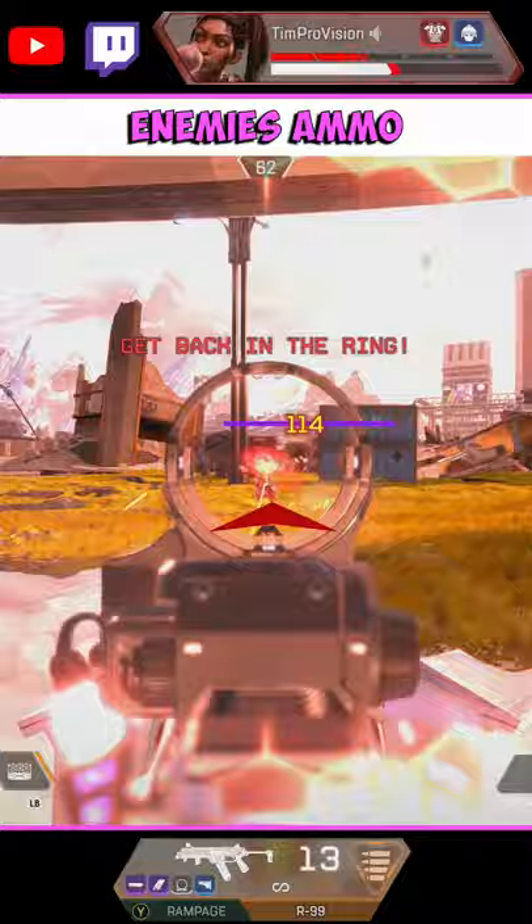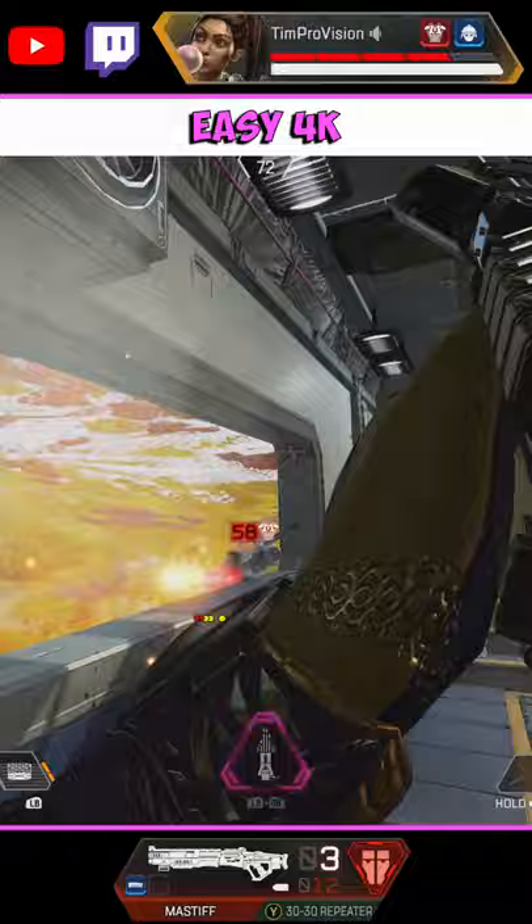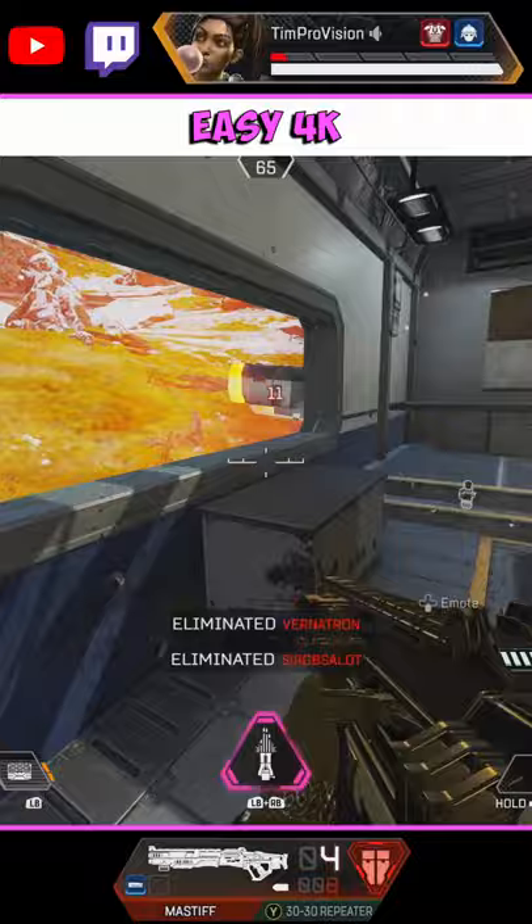Don't underestimate that 45 damage a wall takes to destroy when activating. Even causing enemies to waste part of their magazines on a wall can be critical in fights. Rampart might be the easiest 4K damage legend out there — you get 20% more damage with those walls, which turns a regular 3200 damage game on a regular legend into a 4K with Rampart.